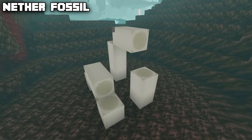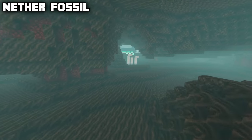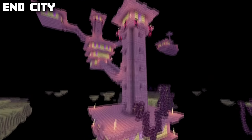The final structures inside the nether are nether fossils, which consist of just bone blocks and generate inside the soul sand valleys. There are many different types of nether fossils.